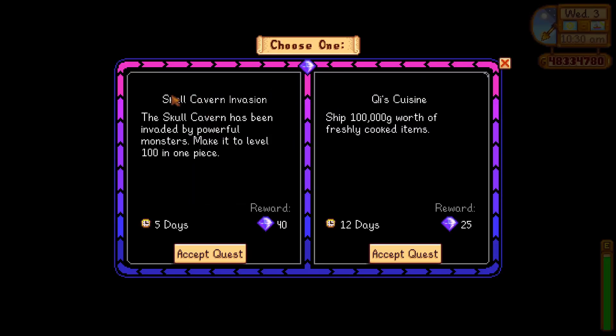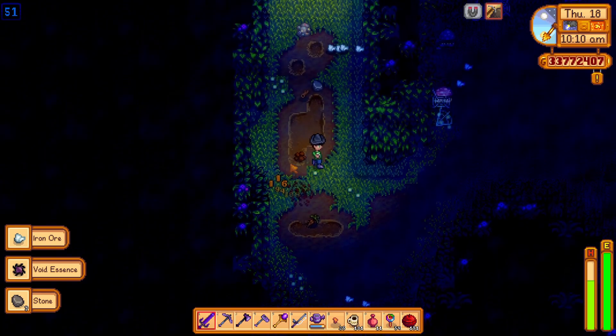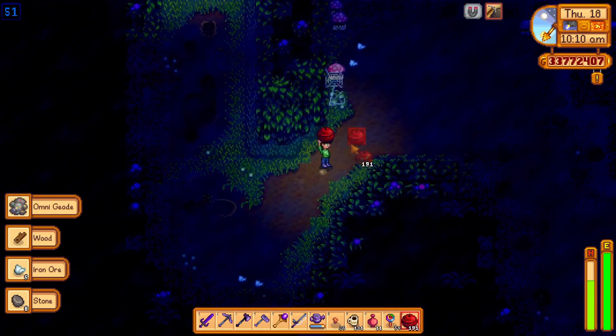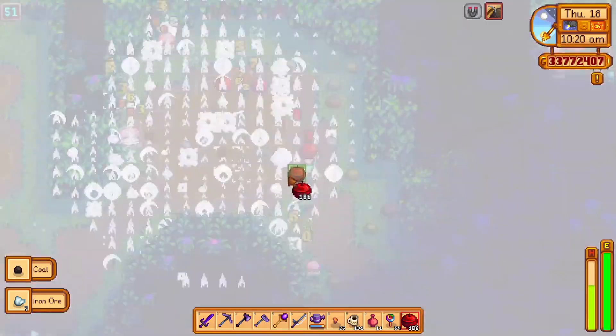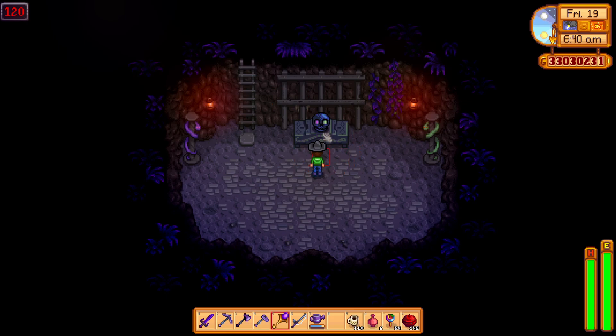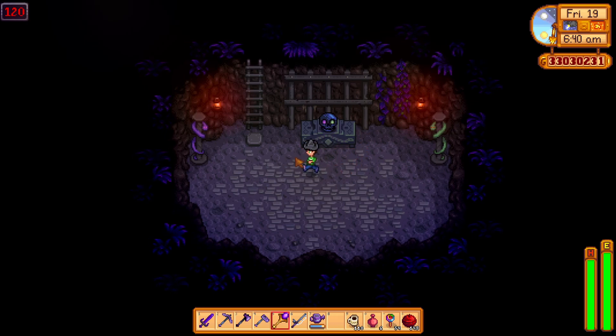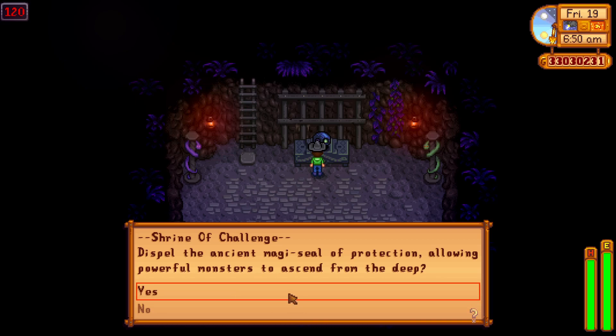The challenge board is really special as it gives you pretty unique challenges. The cavern and mine invasions are especially notable — when you complete the mine invasion, the mines unlock and you get access to a new kind of mines with harder enemies. A skeletal shrine will appear at level 120 in the mines, which you can turn on and off whenever you like, to make the mines harder or easier.